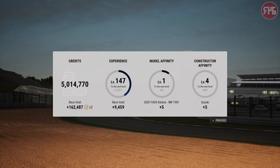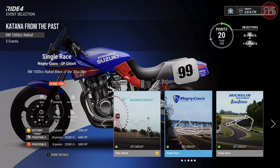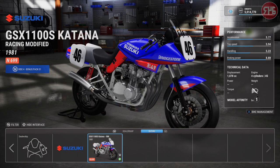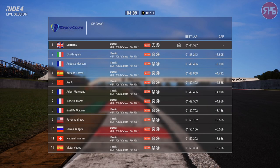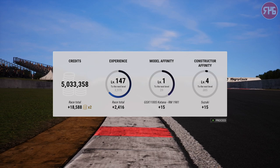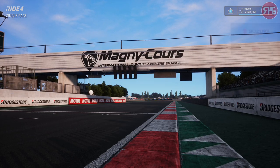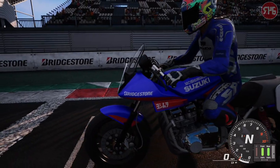We don't seem to do many races around Magni Core in this game; it's actually quite nice. We can use a Kawasaki, but checking how it stacks up against the Suzuki — actually pretty well — so we'll stick with the Suzuki. Qualified on pole position by quite a margin. We've got loads of credits now — over 5 million, which is good. Let's keep mediums at 120%. Let's go racing.